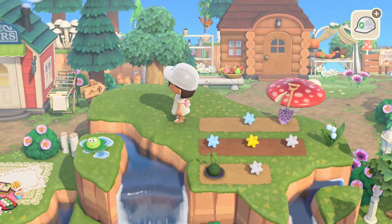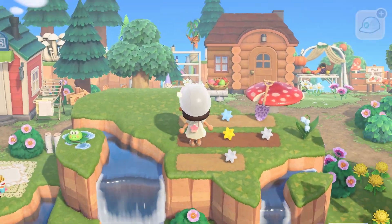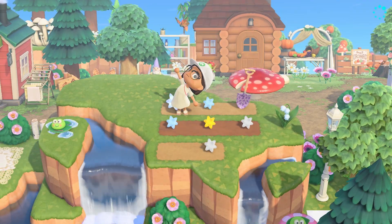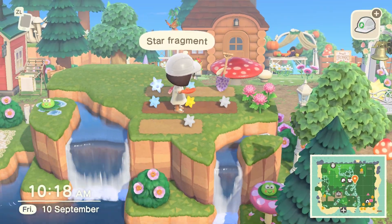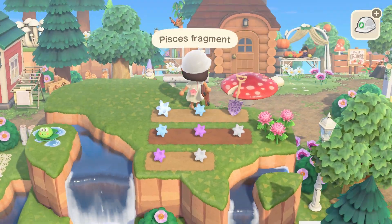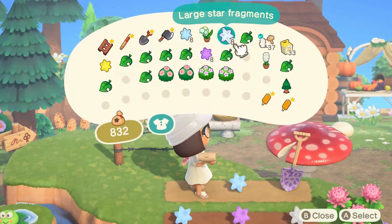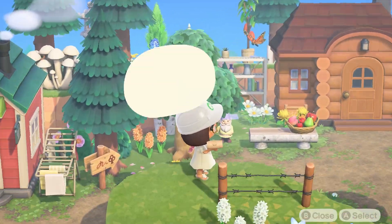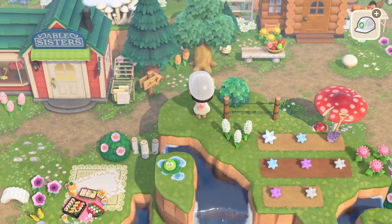I had this idea of using the moss ball as sort of a seedling for the star fragments, but it looked a little too weird and didn't quite make sense, so I scrapped that and just used star fragments for all the rows. I ended up changing out the yellow star fragments for the aquarius ones because I didn't have enough yellow ones and felt one out of place. Once those were down, I put some barbed wire fencing behind it to add a background, then added some flowers and custom designs.